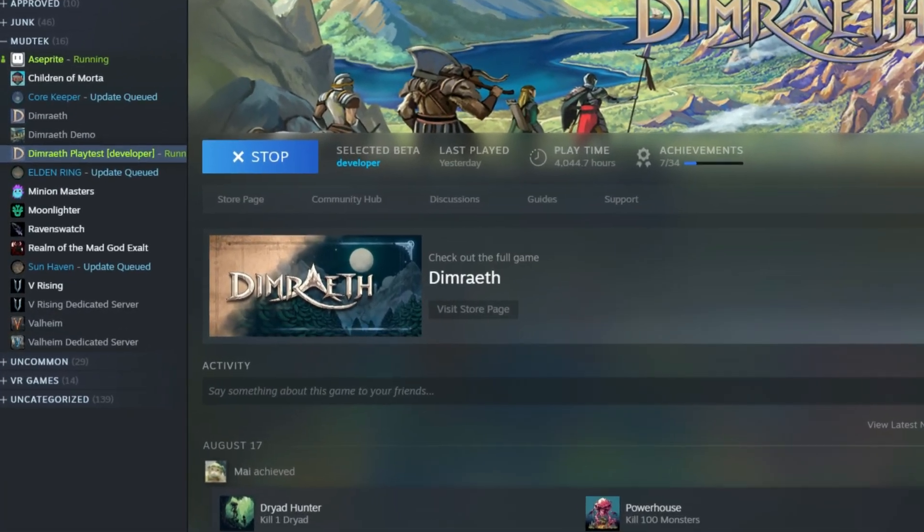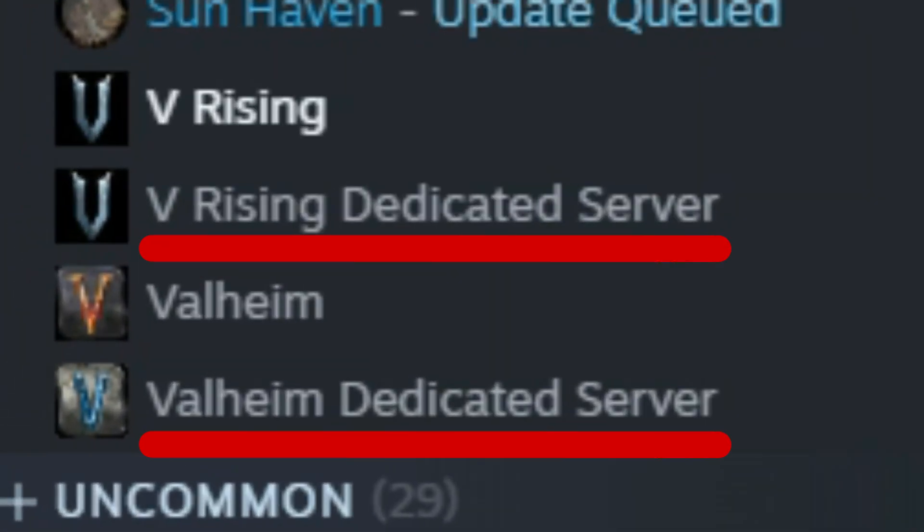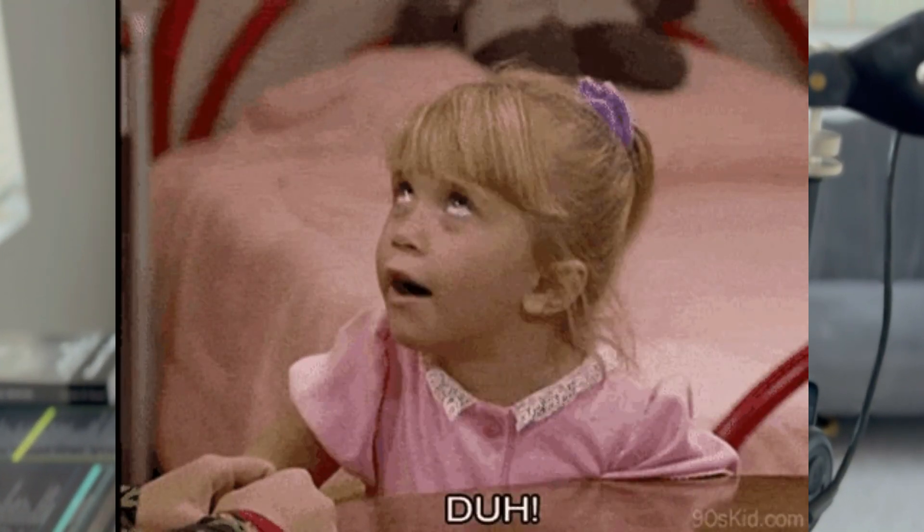Some games actually support both host and dedicated servers, like V Rising, Minecraft, and Valheim. So at this point you're probably thinking: just create a client-host version of the game and a dedicated server build of the game. Easy, right?